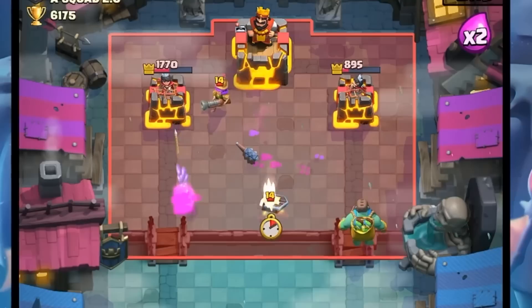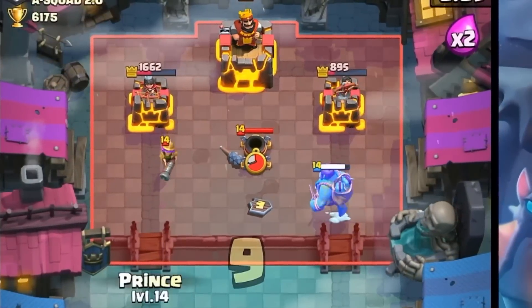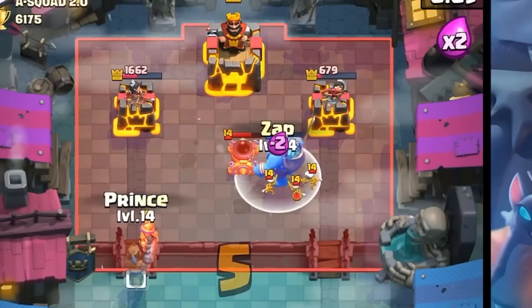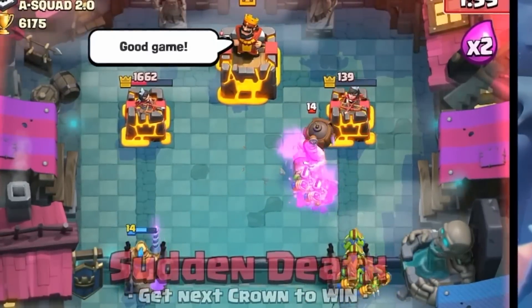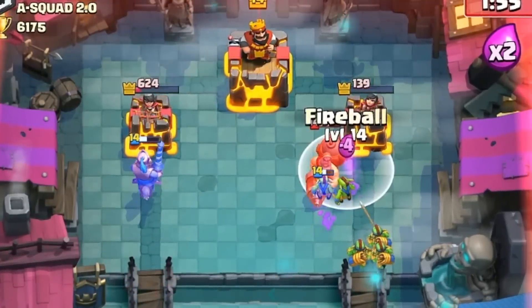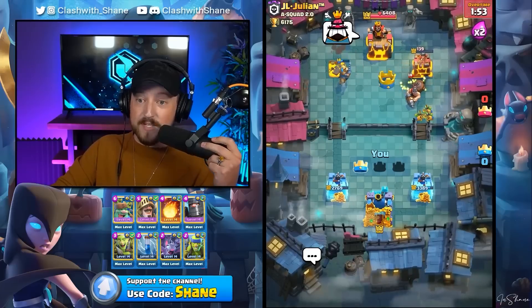He might be able to get back in with another Mortar drop here soon. He does, but that's okay. We got one Spear lock. How did the Spears lock onto different things? Why did the Spears go to the tower and some go to the Mortar? Goblin Gang going in, and the Prince goes to the left lane. Julian is very, very angry — that's three angry emails right there.